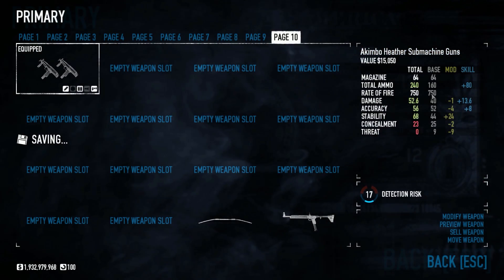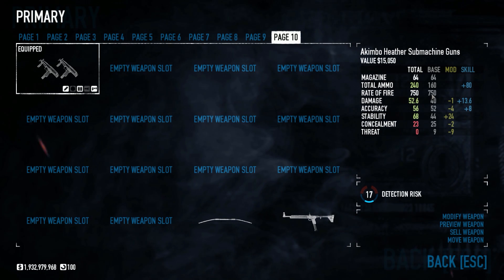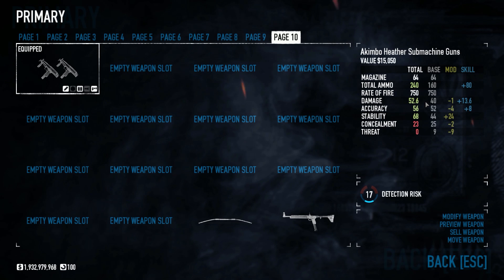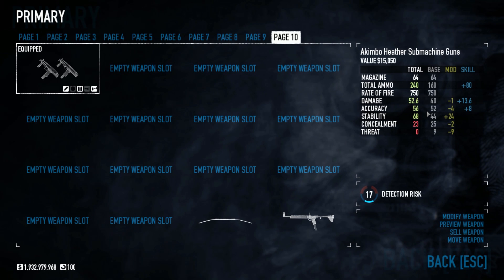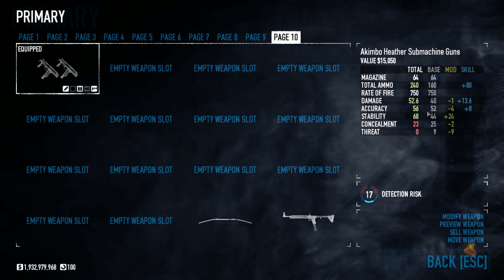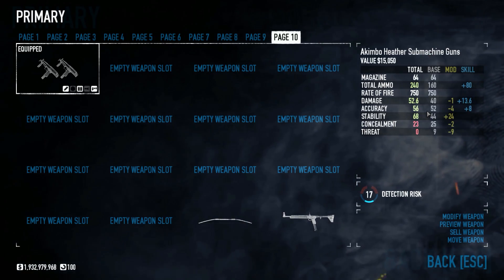As we can see, when I use this particular build with these weapons and how I've modded it, it changes up the stats — not that much, actually. It's still pretty similar. But while it doesn't look like much, it definitely has a much better performance on the field, at least to me. So this is the setup I'm going to be going with. Anyway, we've dabbled enough with the stats — let's take a look at this bad boy in action.